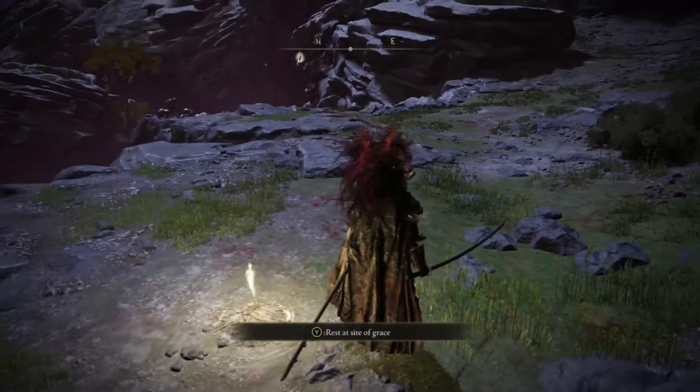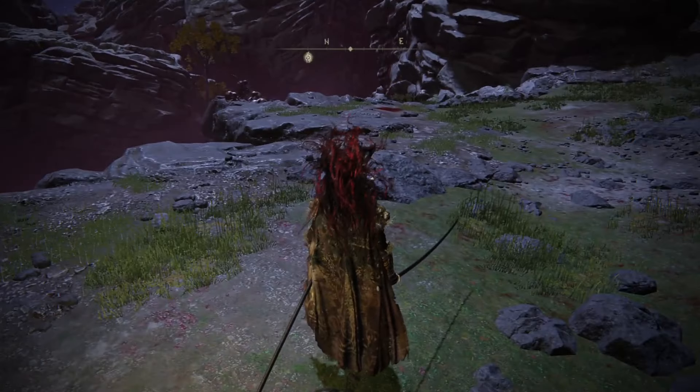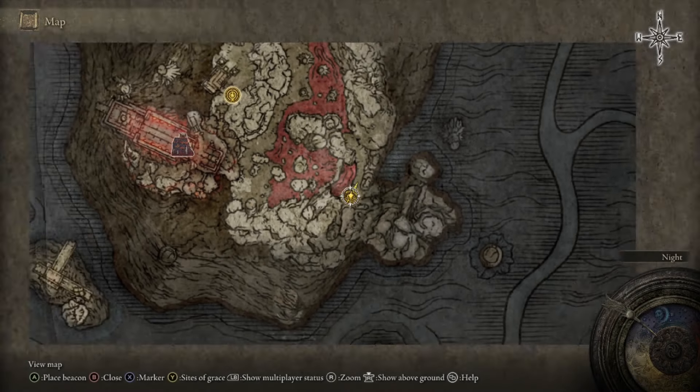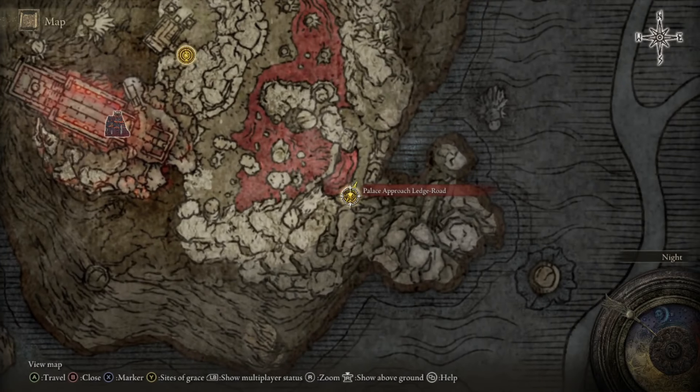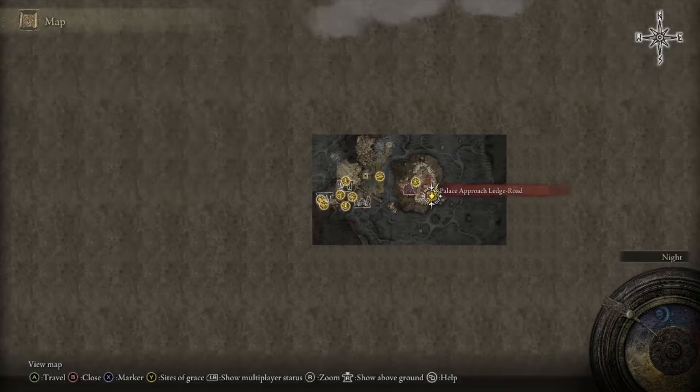In today's video, we are going to get the white mask and the full armor, which will help us with our bleed damage. What you're going to do is first, you need to go to this place — Palace Approach Leth Road. It's in Moghal Palace.